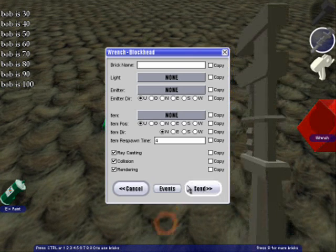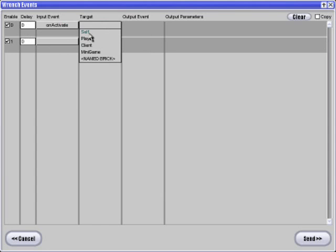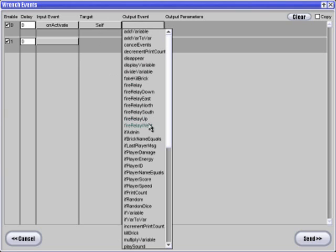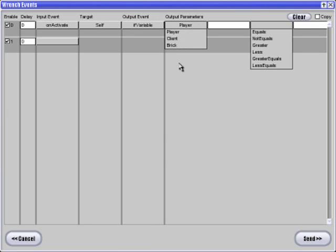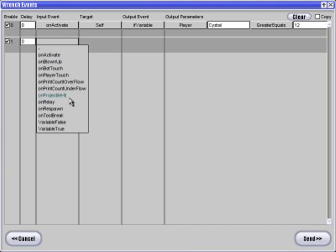So now, events on activate — activate self, player. If variable player equals, or greater than 12, variable true.